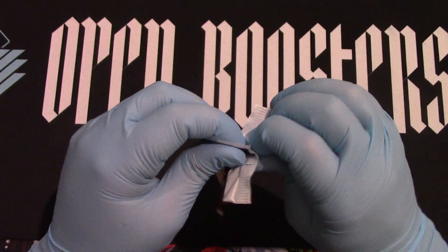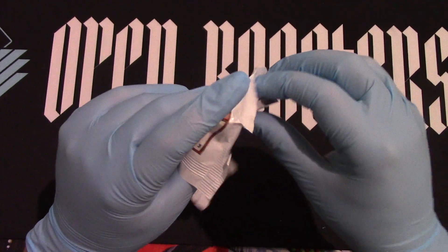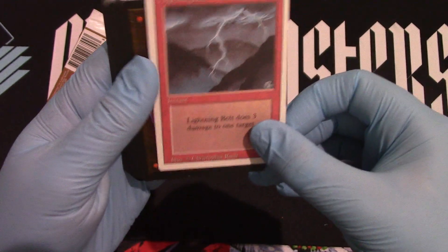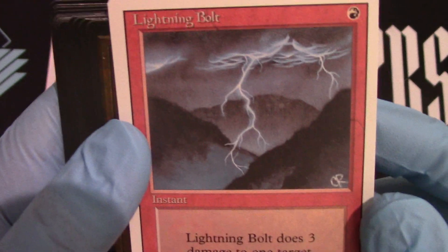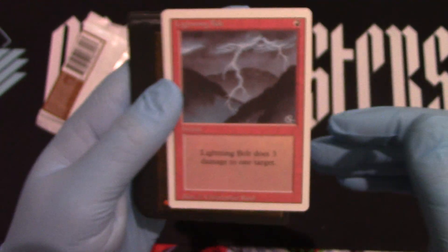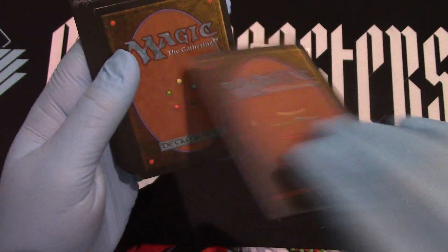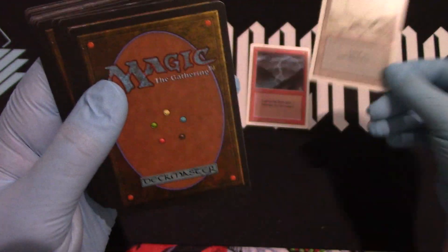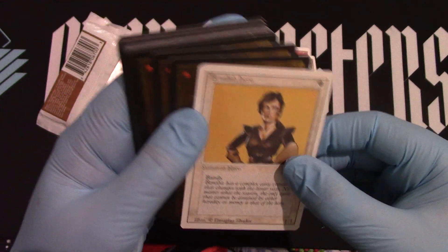It's going to be amazing! Alright, here we go with Revised — crazy, crazy, another Revised pack. And we've got a Lightning Bolt right off the bat! We can hear it coming in — the craziness of just hitting a Lightning Bolt right away. That's nice. Feedback and the Lightning Bolt — well, there it is. Nice juicy Swamp, but the Lightning Bolt, oh my gosh, right off the bat.